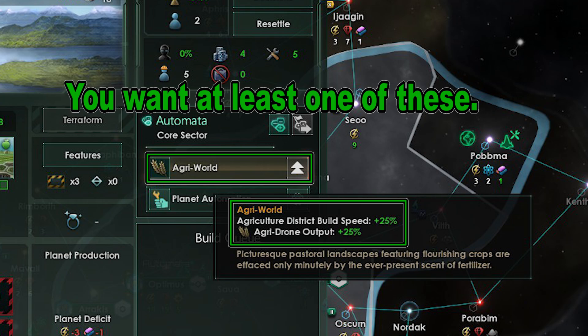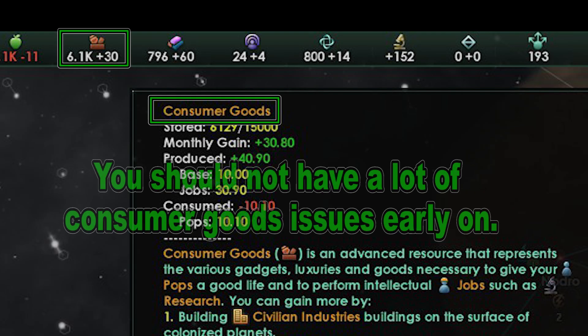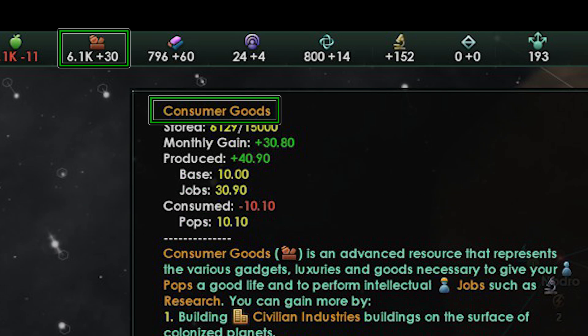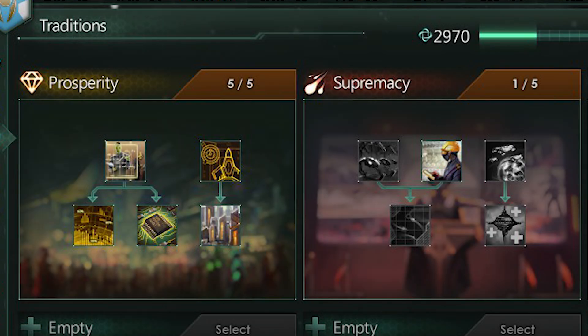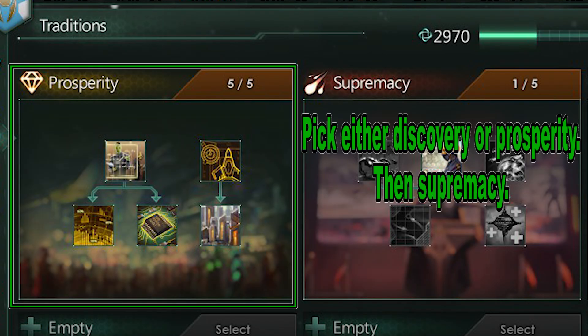Build a factory world if you start having a deficit in consumer goods. You normally do not have to deal with consumer goods deficits early on — that's mainly later. Keep playing Stellaris as normal otherwise. Pick either Discovery or Prosperity first for your traditions, then pick Supremacy for your second and the rest is up to you.